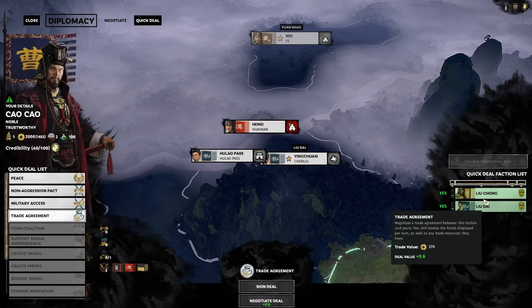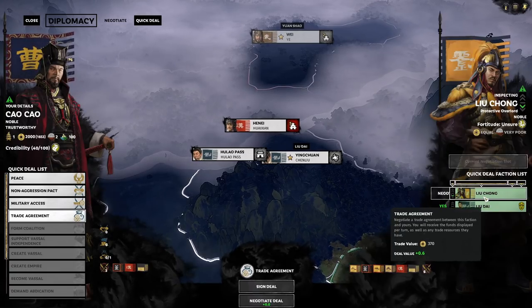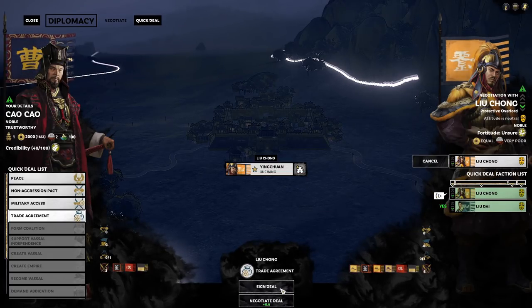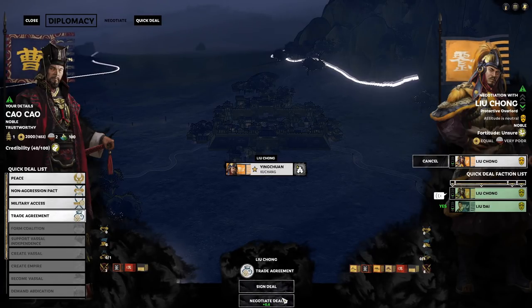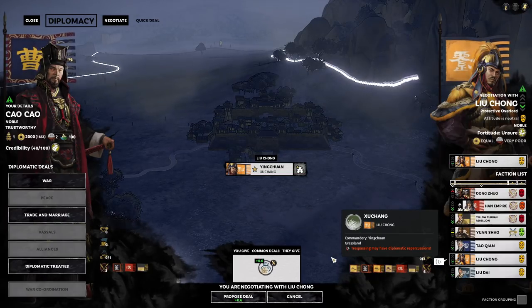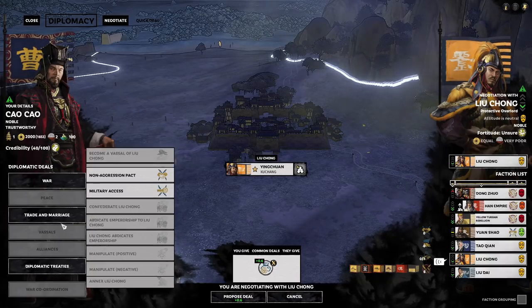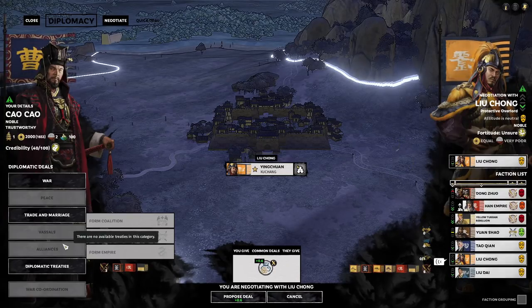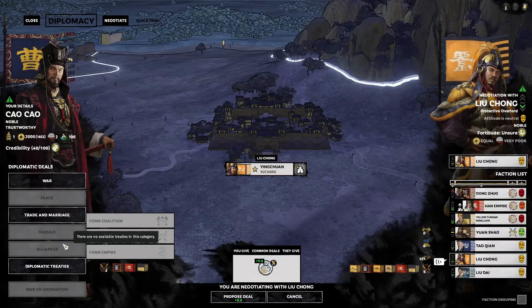At this point, the best deal is with Liu Chong — 370 per turn forever. Let's negotiate with him. Down here you can pick to sign the deal as-is or negotiate for more. I always advise you to negotiate, even if you see just 0.1, because there are other things you can add to a deal.